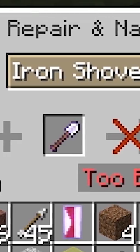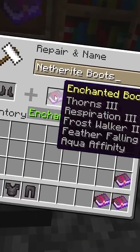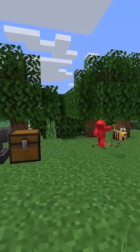Anvil costs can get annoying pretty fast. All it takes is a few enchanted books in the wrong order and bam, it's too expensive to use. And this can get remarkably frustrating when you go to repair something. So before you find yourself in that hassle, maybe try this.